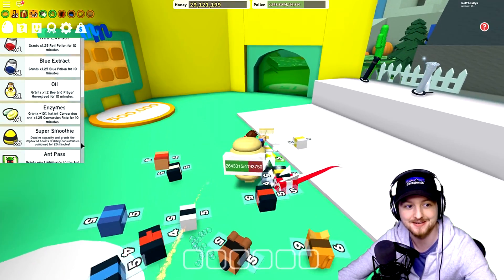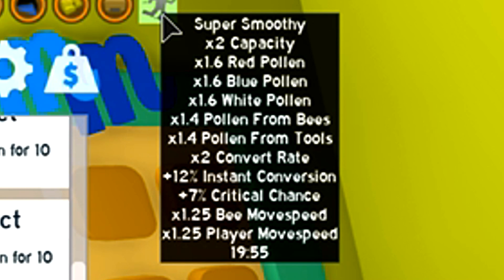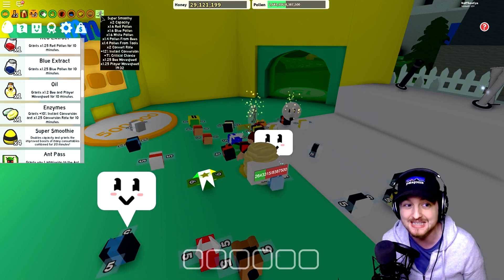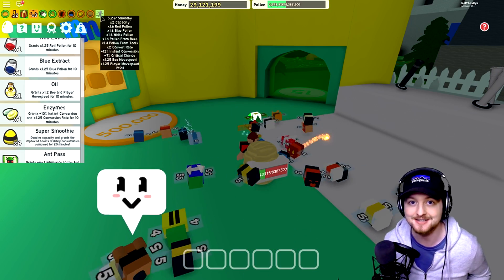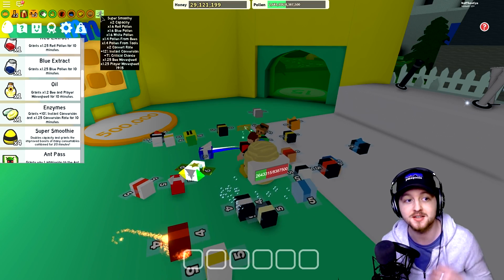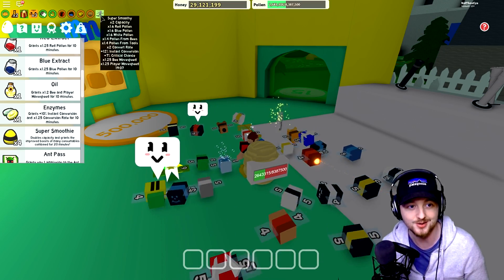Do you guys want to see the buffs? Here we go — check this out. I'm going to pop this Super Smoothie — boom! And this is what the buffs look like: 2x capacity, 1.6 red, 1.6 blue, 1.6 white, 1.4 pollen from tools, 1.4 pollen from bees, 2x convert rate, 12% instant conversion, 7% critical chance, 1.25x move speed, and 1.25 player move speed. This buff currently lasts for 20 minutes, and as you can see it is better than all of the other buffs if you were to put them on individually. So obviously it's expensive, but this is going to be an amazing one for doing Wind Shrine donations. I really like this idea. I think this is cool. I love it.